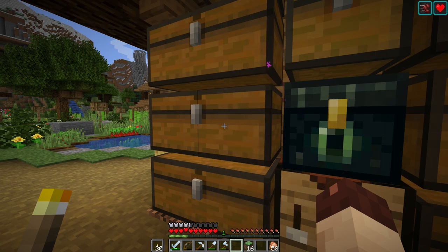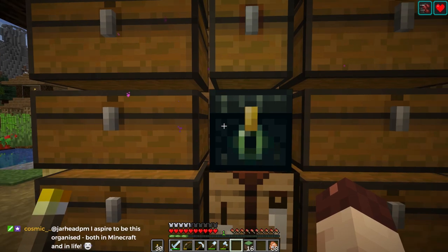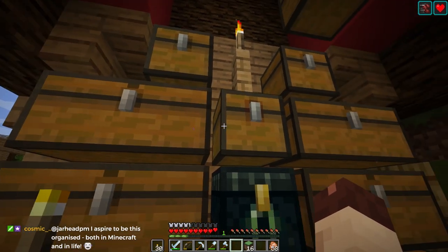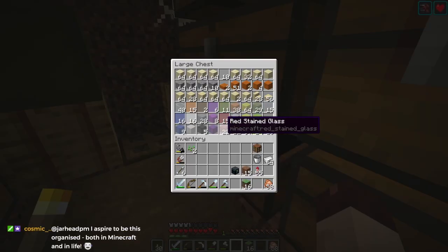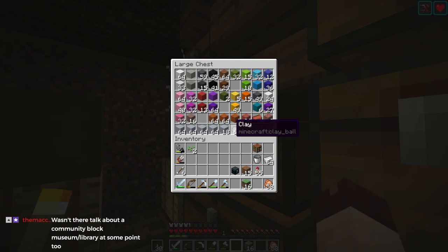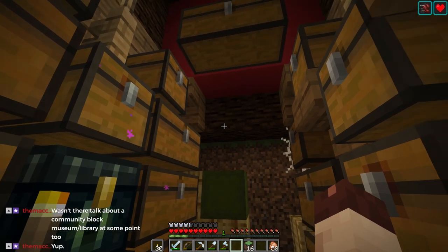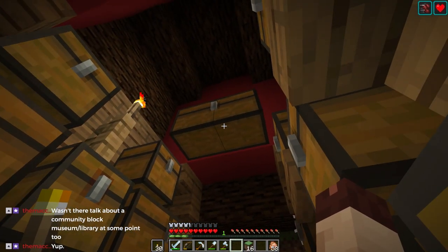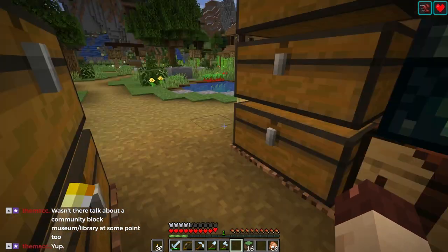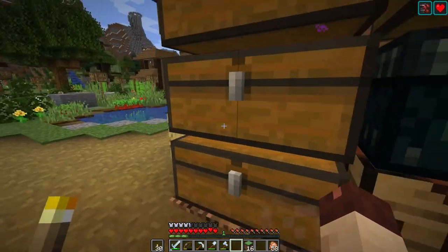Left a 16 mending villager there too in the mesa - oh cool. This is just manual storage, it's not auto-sorted or anything. You just pop stuff in. This side is less organized because I don't have enough room for a proper sorting of all the colors - it's kind of helter-skelter. This is kind of a new 1.13 chest.